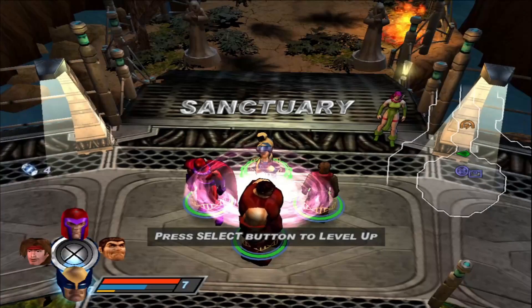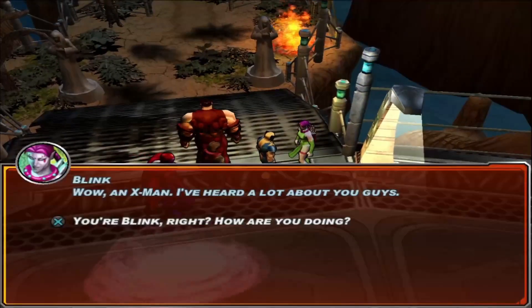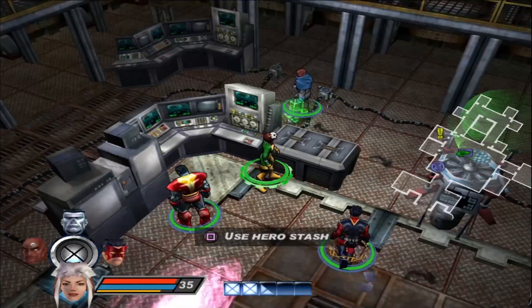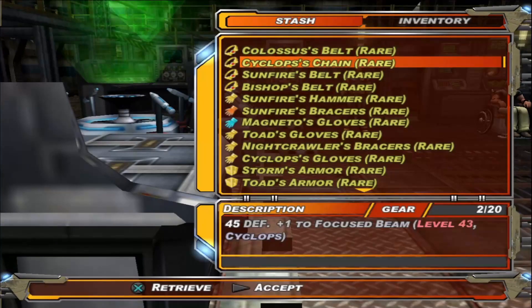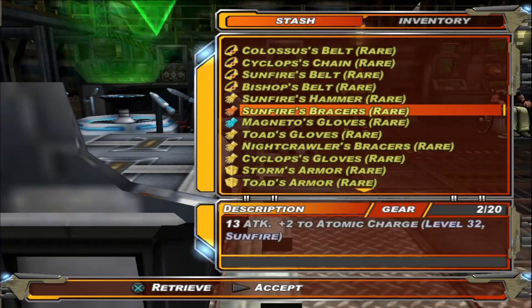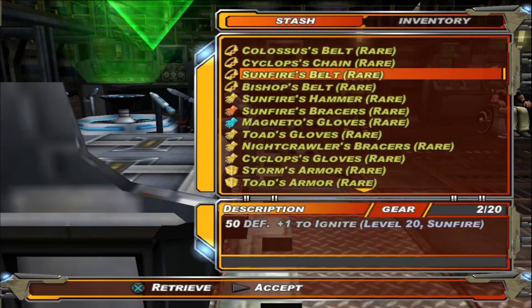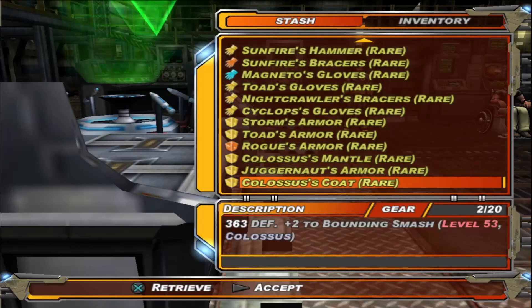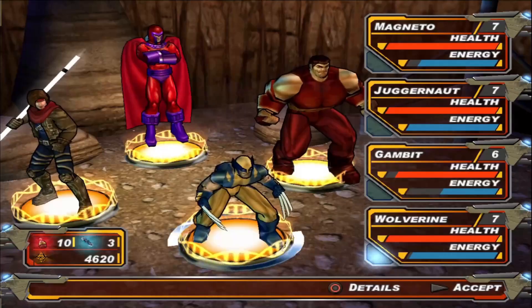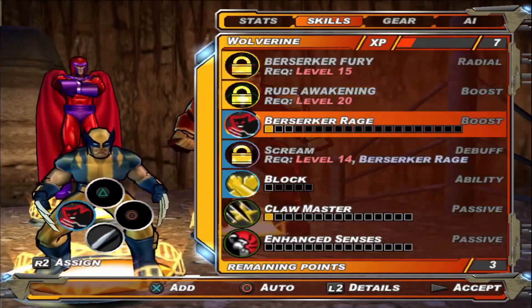In the first game you had to backtrack to a save point just to change characters or solve a puzzle. Now returning to a save point to change characters or sell items is barely an inconvenience. Loot also got a major improvement — item variety is much better, giving you more options to customize your heroes with gear. There is also a hero stash that lets you save gear, so if you find a high-level item you can save it for later without wasting an inventory slot.